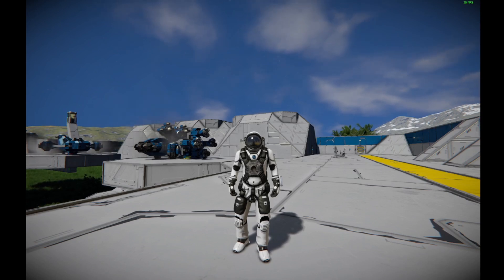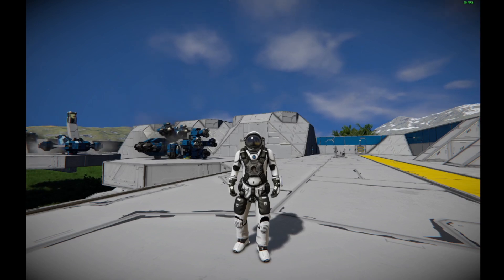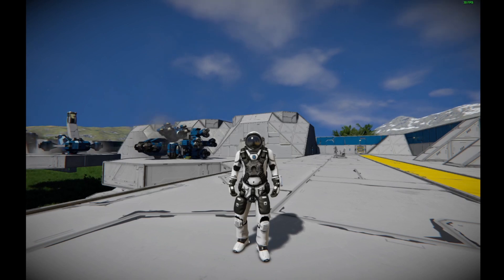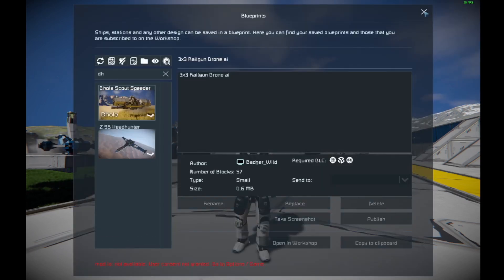What are we looking at today? We are looking at a brand new type of vehicle that has been built. It is very simplistic, very cheap, and wildly it has about 50-something minutes, almost an hour's worth of flight time. Amazing, you might say — yes, and it checks all the boxes. This is the D-hole Scout Speeder. I don't know why it's named that way, but it is awesome.